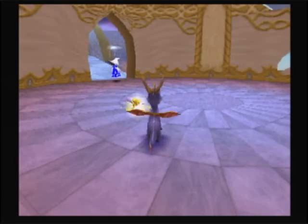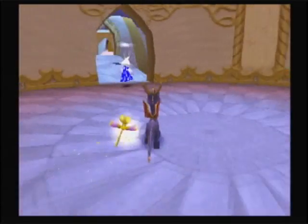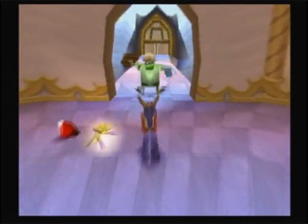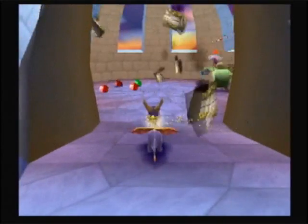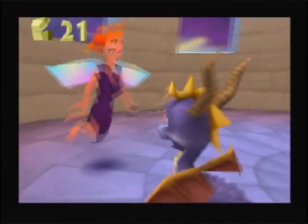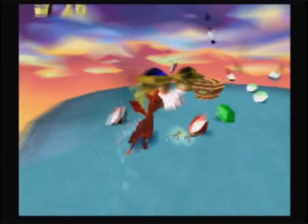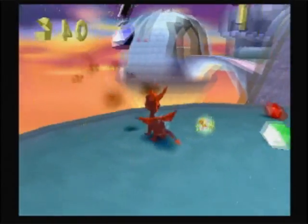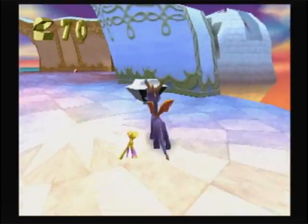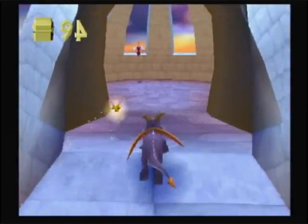We also have a return of the Storm Wizards from Magic Crafters. Only now they can animate the suits of armor. Get too close to the armor and it'll try to bash you with its helmet. It's fireproof and too big to tackle, so we're gonna need something special to take it down. And that something special would be the magic of a fairy's kiss. While charged up, you can use your flame breath to pretty much wreck everything. We actually saw this in an earlier stage back in Magic Crafters, but this place pretty much takes the idea and runs with it.